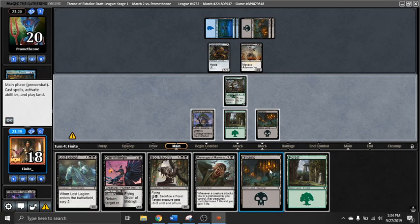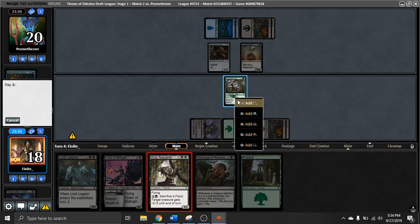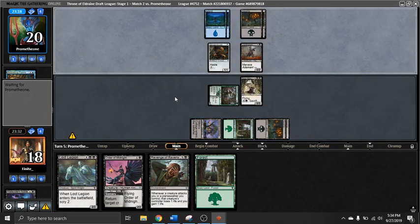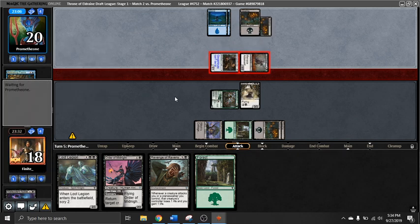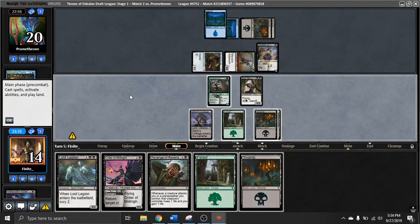I think I'm still going for the Bog Naughty here — no reason not to be mana efficient. I'm pretty tempted to just play land, Revenge, attack for three and pass. My two-three is holding back their two-one, and Revenge is holding back the Ginger Brute. We basically take two damage from the three-two menace. I think that's totally fine.